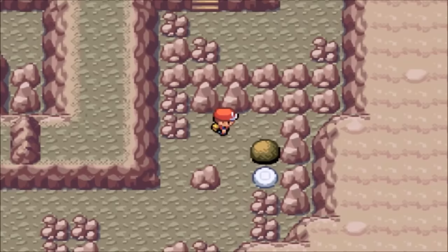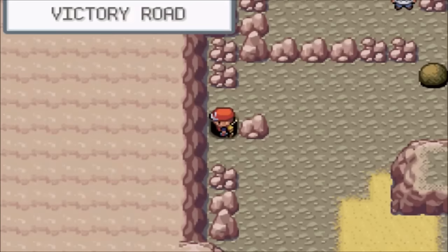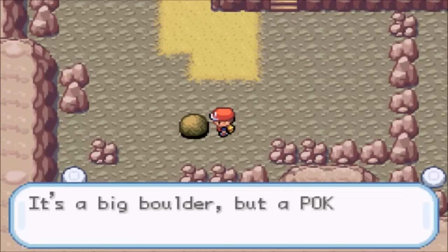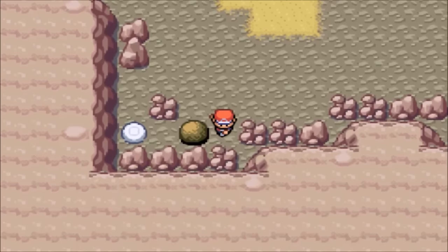There it goes, so now we can carry on through Victory Road. There are a few battles on the way that you'll have to do; however, most of them are skippable. Some of these boulder puzzles can be difficult and some can be a little easier. This one is fairly easy, however it can catch you out if you go too far. You want to hit it twice up and twice down, then go twice across, and then you unlock that path.